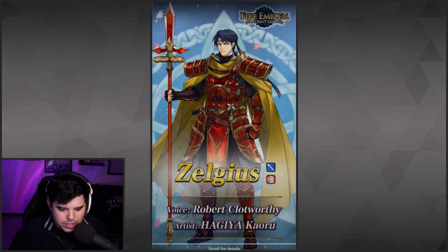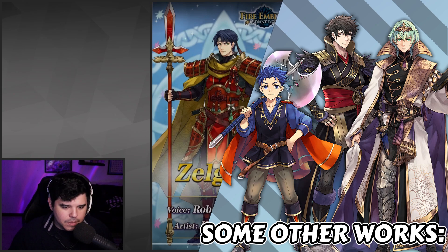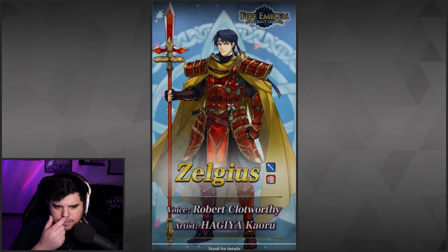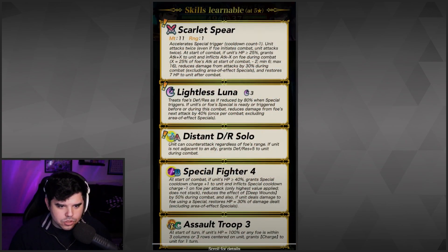We got Zelgeus here — a Lance Armor, voiced by Robert Clotworthy. The artist is Hagiya Keoru. I like the art a lot; I think his face looks really good, the way the eyes are drawn. His Lance looks dope. Zelgeus has the Scarlet Spear: Accelerates Special Trigger minus one, so it has Slayer. Unit attacks twice, so it has Brave. Even if foe initiates combat, unit attacks twice — Brave on enemy phase. At start of combat, if unit's HP is greater or equal to 25%, grants attack plus X to unit and inflicts attack minus X on foe during combat. X equals 25% of foe's attack at the start of combat minus two, minimum six, maximum 16. Wow, that's really a lot — you could get 16 attack? That's insane. Reduces damage from attacks by 30% during combat, and restores 7 HP to unit after combat. That's a lot.